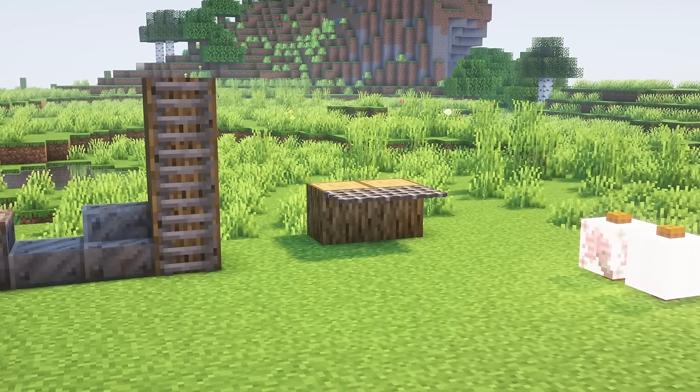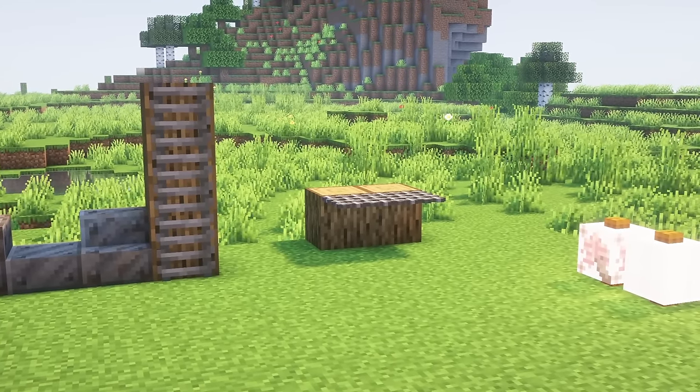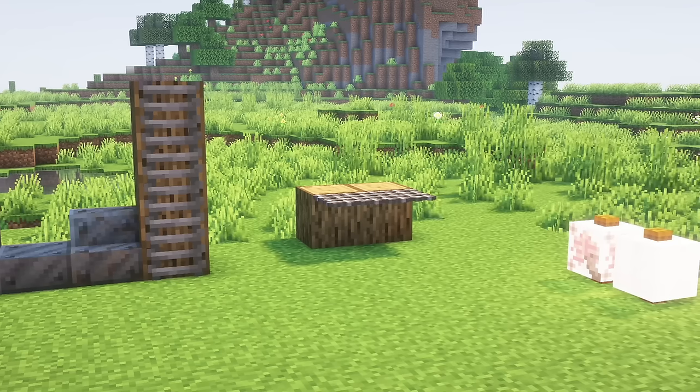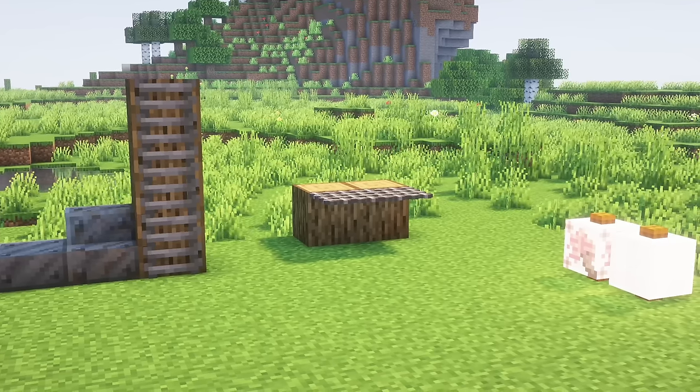The iron grate is a cool new block with multiple uses. Animals are afraid of walking on it and will never do it, whereas items will just fall through the gaps. Players, monsters and other entities will just walk through it normally. Grates can be crawled under, similarly to hollow logs.